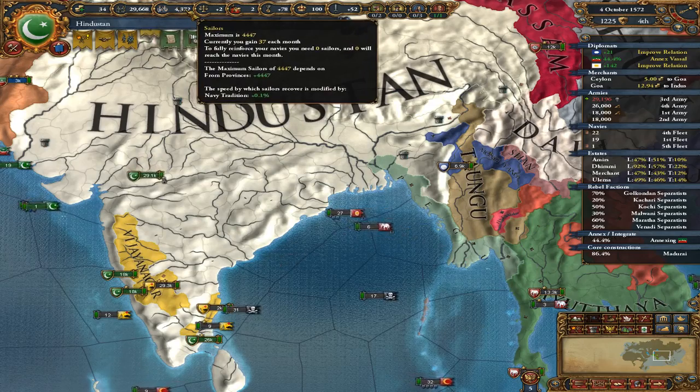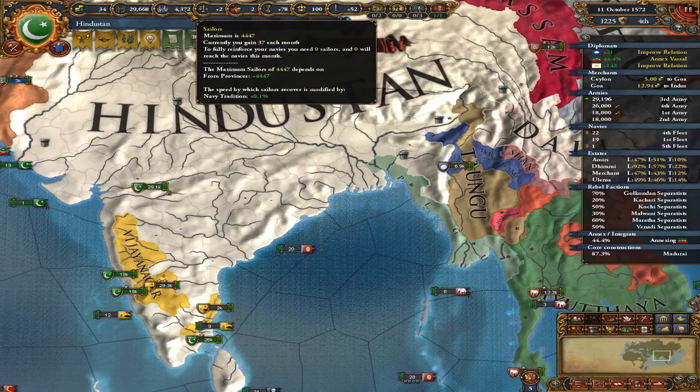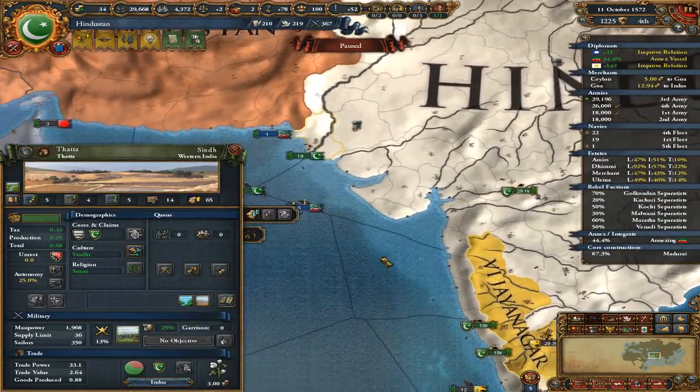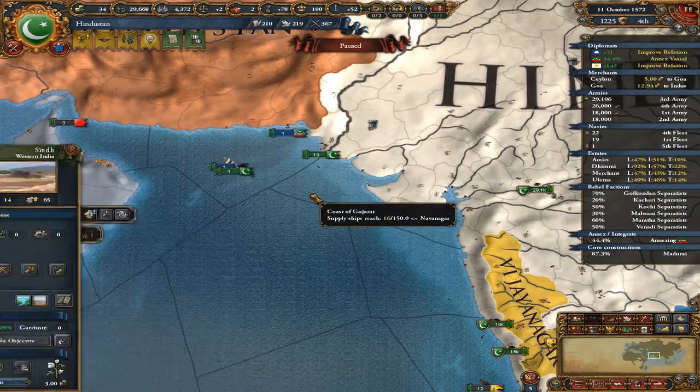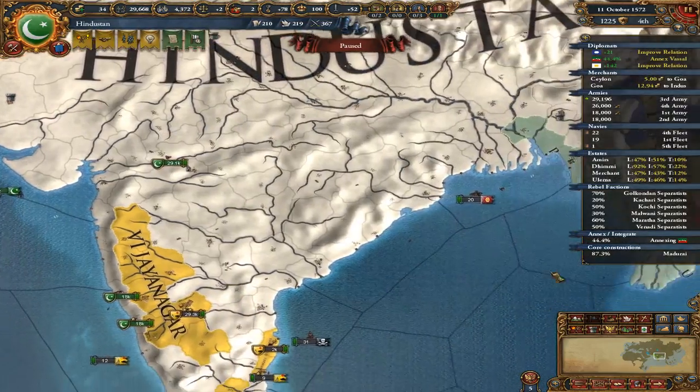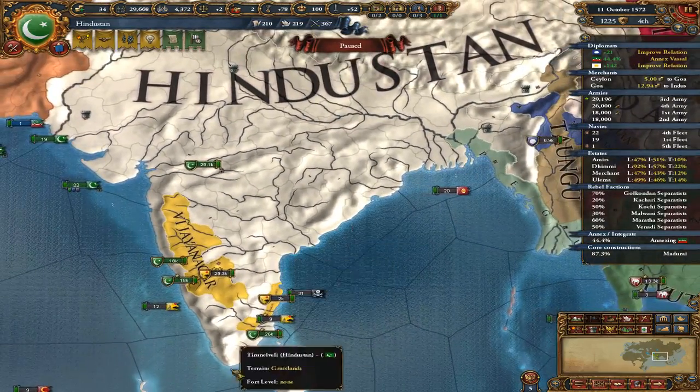We're now getting a decent number of sailors each month — 37. At first we didn't even have a coast, and then we had one sea province, getting like two sailors per month. Now we're at least getting 37 because we have accumulated a large coastline.